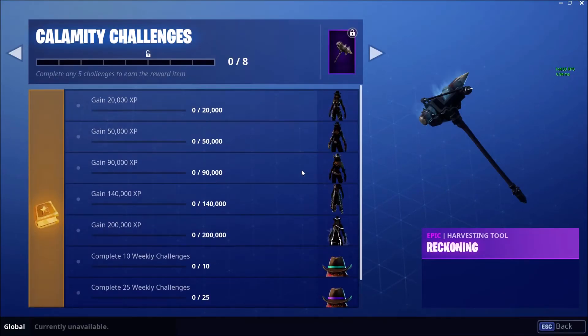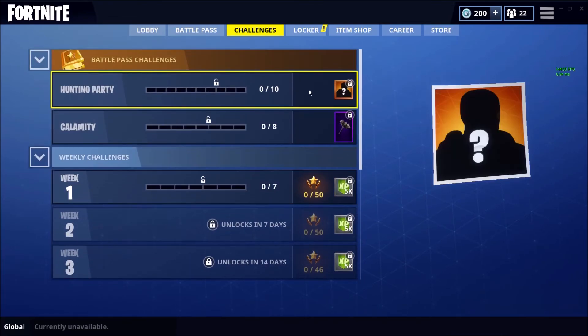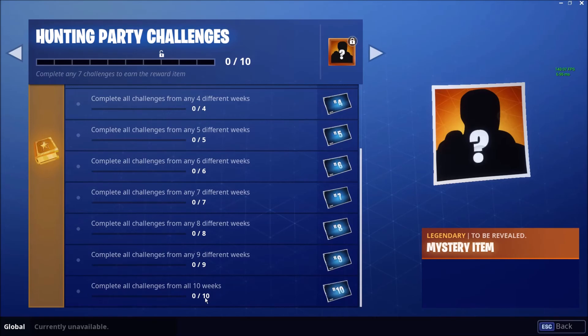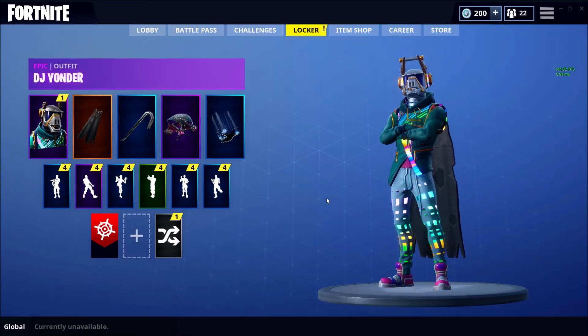You do have to complete the Calamity challenges to level up Calamity — you actually get a pickaxe when you do that. To get different colors for the bandana on the cowboy hat, you have to complete 10, 25, or 50 weekly challenges, which is doable because every week there are seven challenges and there are 10 weeks — that's 70 challenges. Also, like every season so far, there is a hidden skin and hidden loading screens. Complete challenges each week and if you go all the way to week 10 you'll unlock the 10th one.